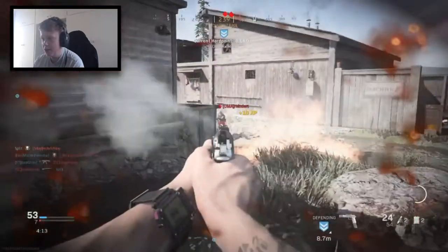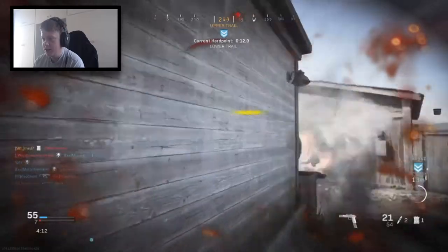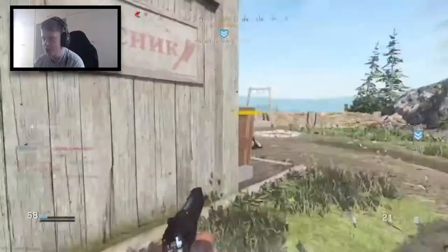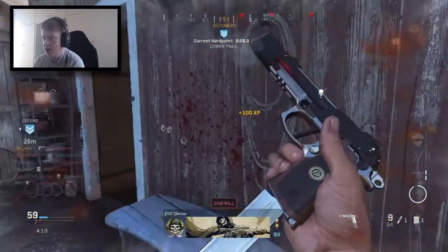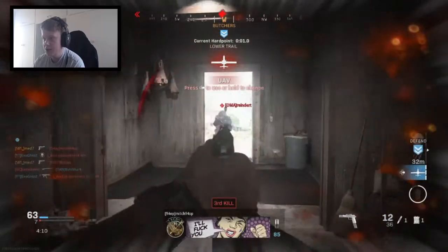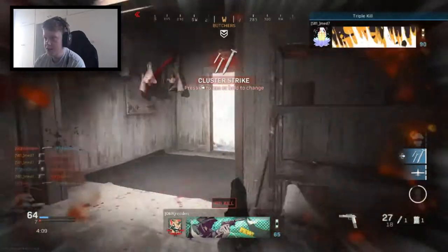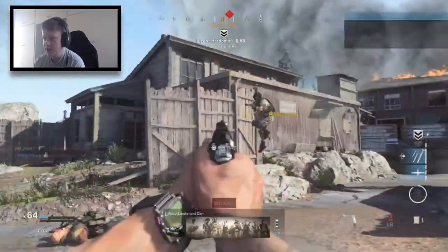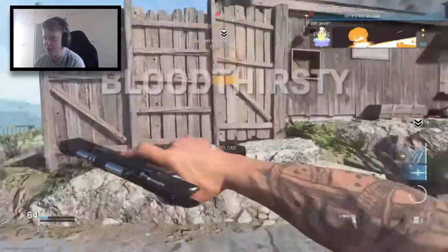I only managed to get to rank 120 last season. I've done every single challenge I can so far, apart from the flashbang and stuns. That kid's got pretty fire — that was lucky. This pistol's pretty decent. I need to change my streaks as well. I've ran out of bullets and I can't aim — I'm going to punch him. Thank God he's got a sniper.